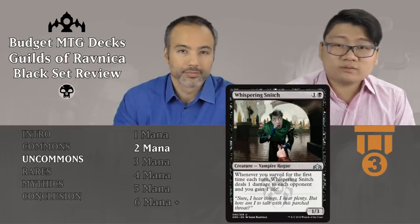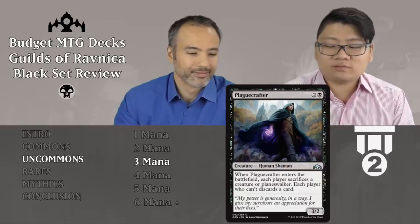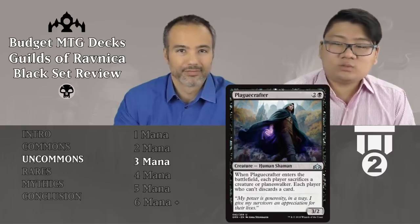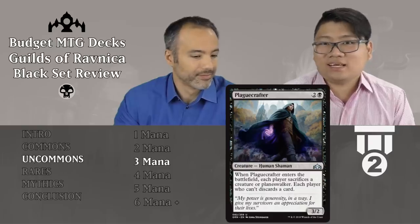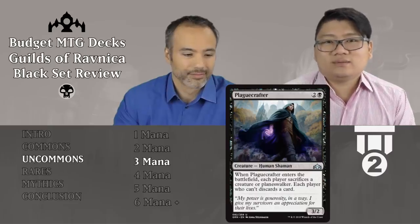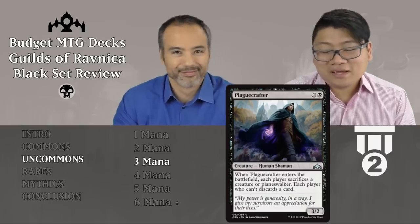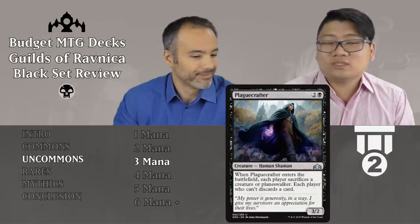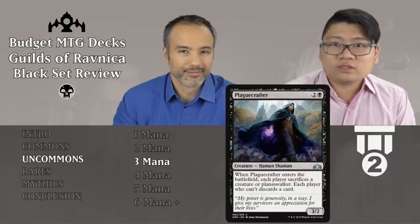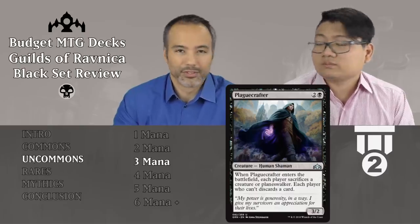And then the next one is Plaguecrafter, two and a black — a 3/2 human shaman. When he enters the battlefield, each player sacrifices a creature or planeswalker. Each player who can't, discards a card. This card always gets you a card unless the opponent has no planeswalkers, no creatures, and no cards in hand — in which case you're winning anyway. You can sacrifice this one or a smaller thing. It's a 3/2 for three, which is decent. Tier 2, always want to play this. Very strong.